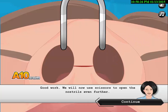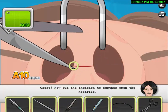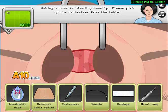We will use scissors to open the nostrils. Please pick up the scissors from the table. Where is the scissors? Oh my god, imagine doing that! It's bleeding heavily, so we have to use a cauterizer.